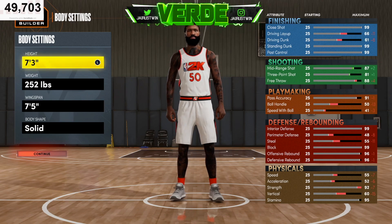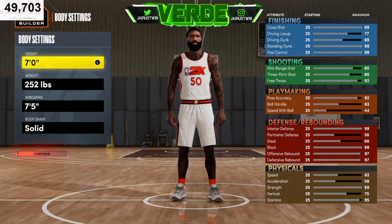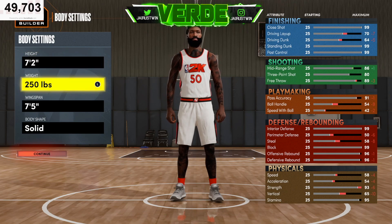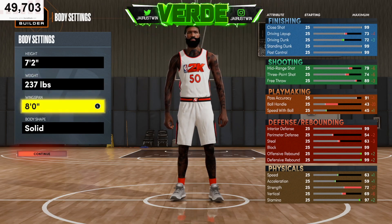There's been a lot of people playing different types of builds — I see a lot of people with 6'10", the glitch 6'9" builds, and some people use the regular seven-foot centers. But 7'2" is what you want to go with for this center. As far as weight, we're going to take it to 237.